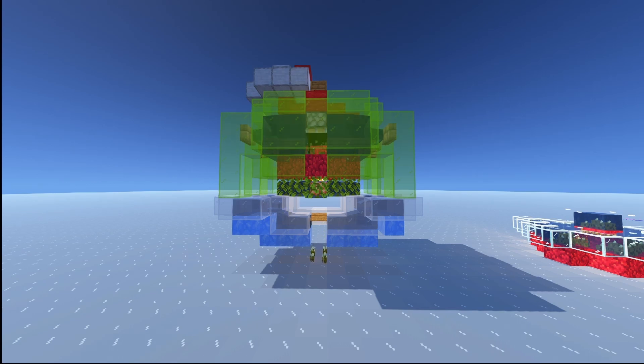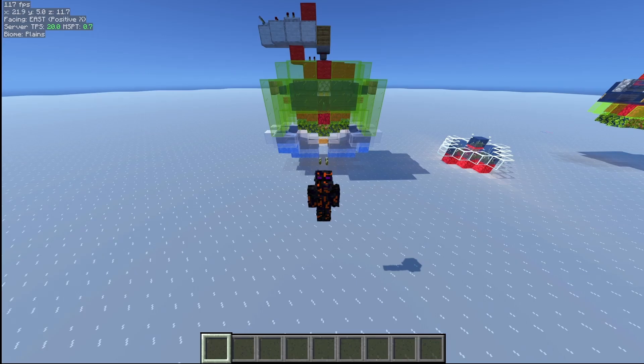With all these different simple mechanics, we have this apple-shaped sea pickle farm that gives us more pickles than we'll ever need, uses max bone meal efficiency, and minimizes laggy components. As always, I'm going to leave the world download and the schematic in the description so you can see it for yourself.